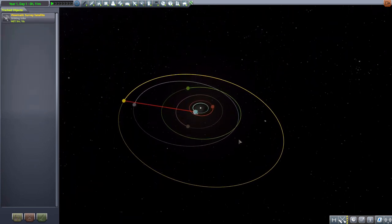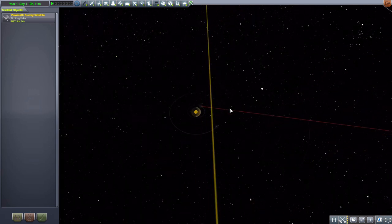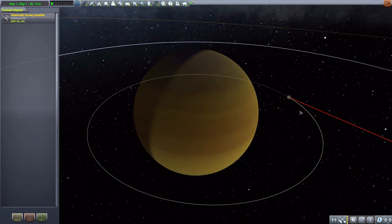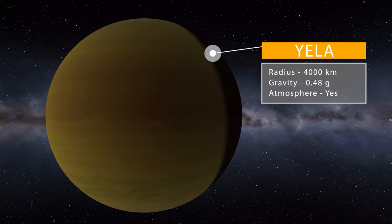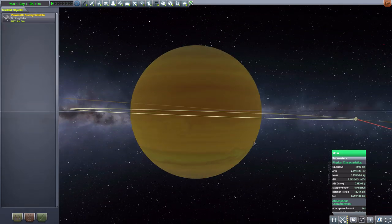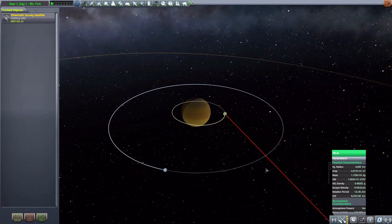That inclined orbit makes it a pretty challenging and interesting planet to get to. If we focus on Yela we can zoom in to see it in all of its glory, along with its three separate moons. Yela itself is a beautiful yellow gas giant, 4,000 kilometers in radius, with a gravity of 0.48 g's. Being a gas giant it does have an atmosphere — just don't go exploring it. It's a fairly standard gas giant but I do always enjoy them. Sadly no ring, but there is a very close moon with a beautiful view of the planet.